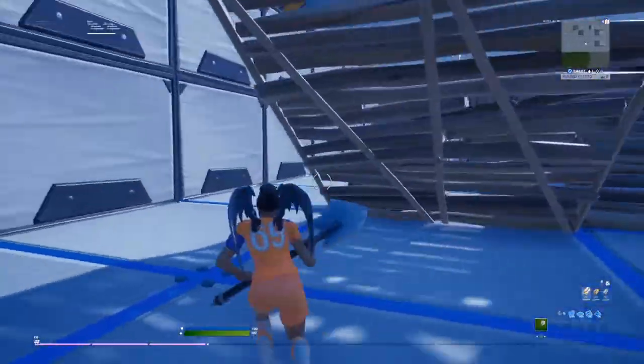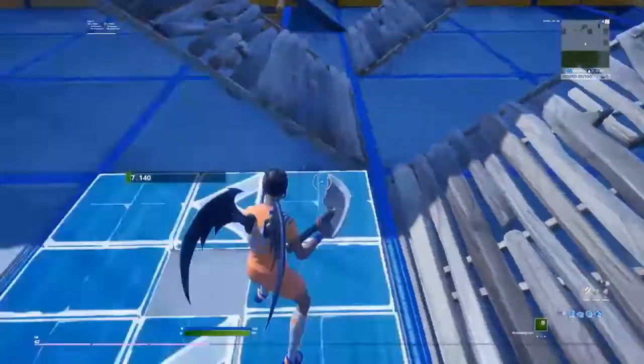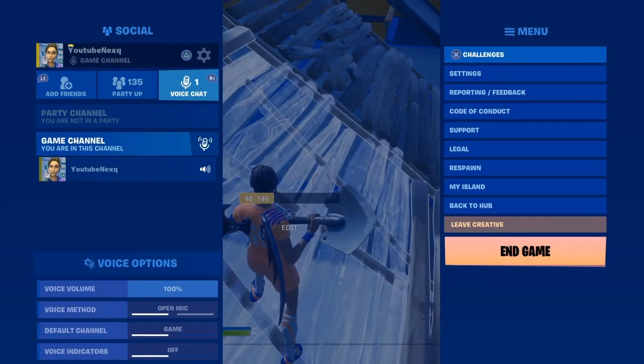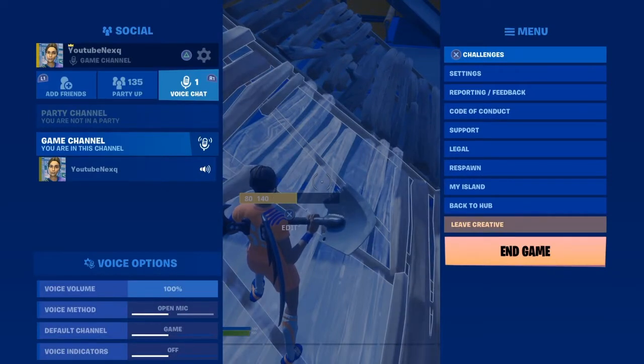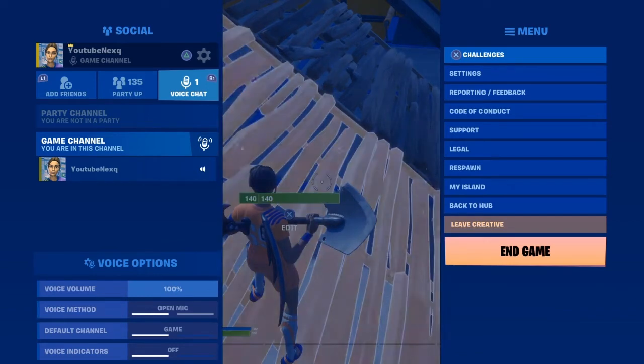Also, make sure your dead zone is as low as it can get. You can basically double your edit speed by doing that. If your controller drifts, put it higher, but keep it as low as you can.